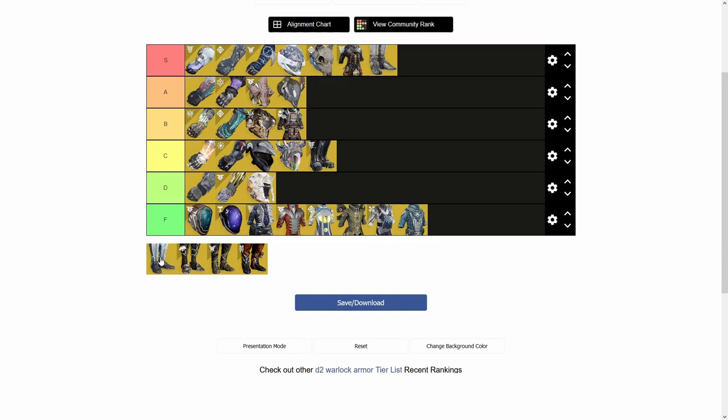Next up the second basic bitch warlock exotic — Transversive Steps. C tier. You run faster and can reload weapons while sprinting, which is pretty nice to have instead of constantly stopping to reload. A lot of people doing low-man raids use Transversives because it cuts down on reload time and speeds you up — in content with only three people you need to go faster. I think it's just kind of an average exotic — hence the basic bitch label. Having free reload applied to anything is a little stronger than having to sprint all the time.